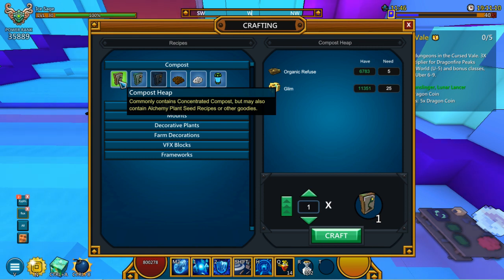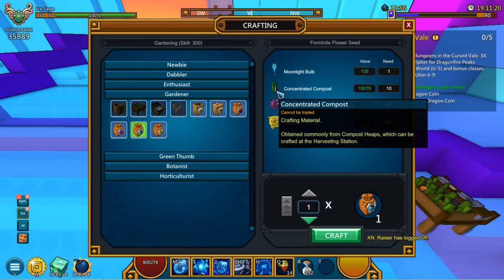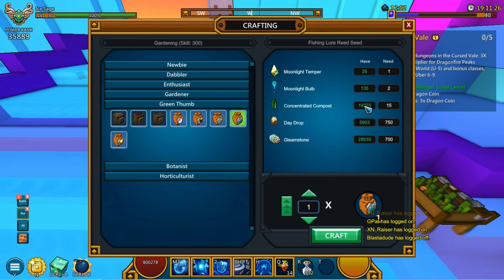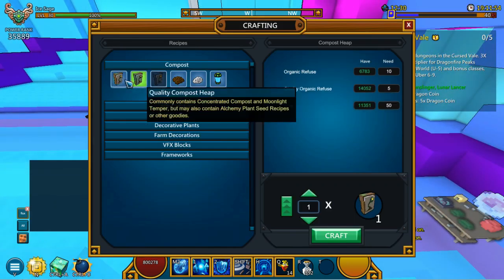We also will get concentrated compost which will be necessary to craft all of these seeds, as you can see right here. We've got the cinnabal, we've got the moonlight bulbs and the concentrated compost stuff for each and every one of these. You're definitely going to need the compost for almost all of them. These compost heaps are the only ways that you'll be able to receive the recipes as well as the moonlight tempers, which will also give you a couple of concentrated compost and alchemy plant seed recipes.